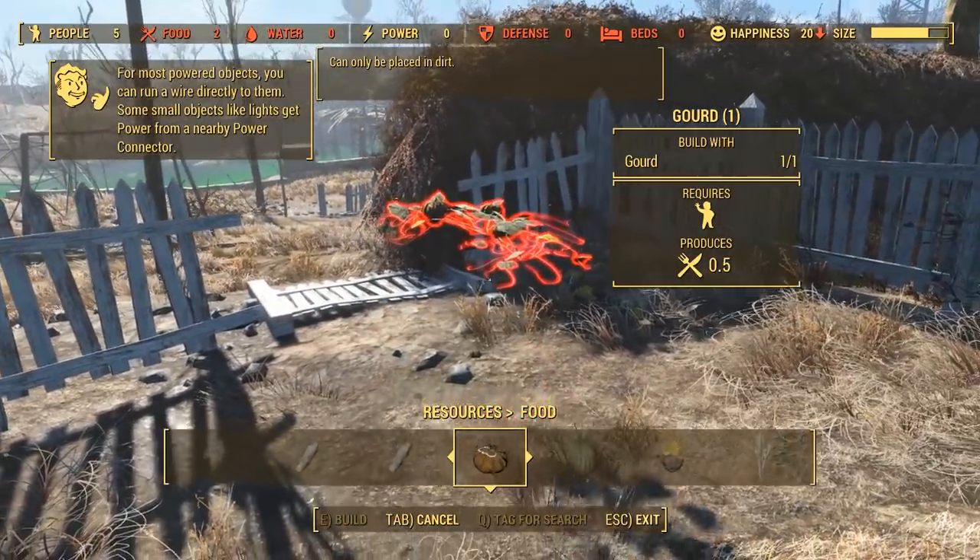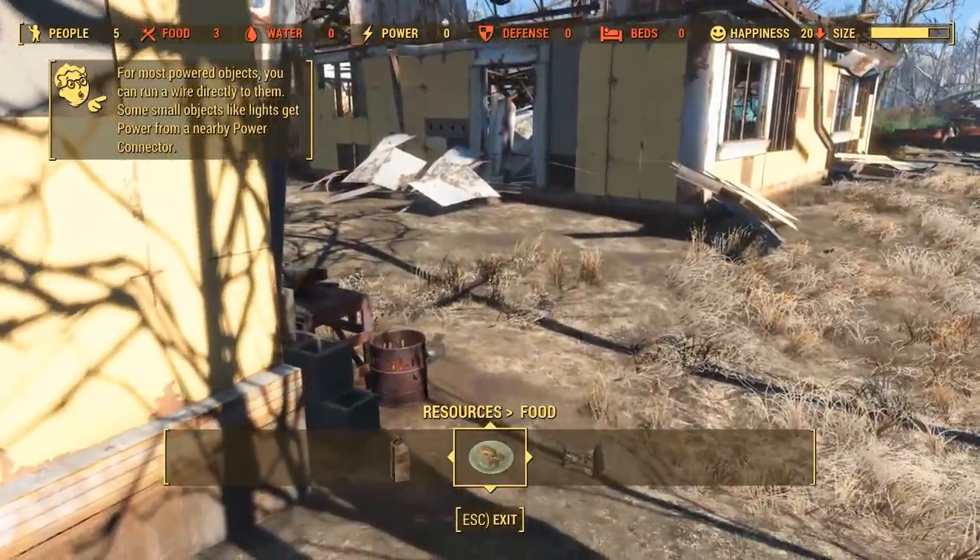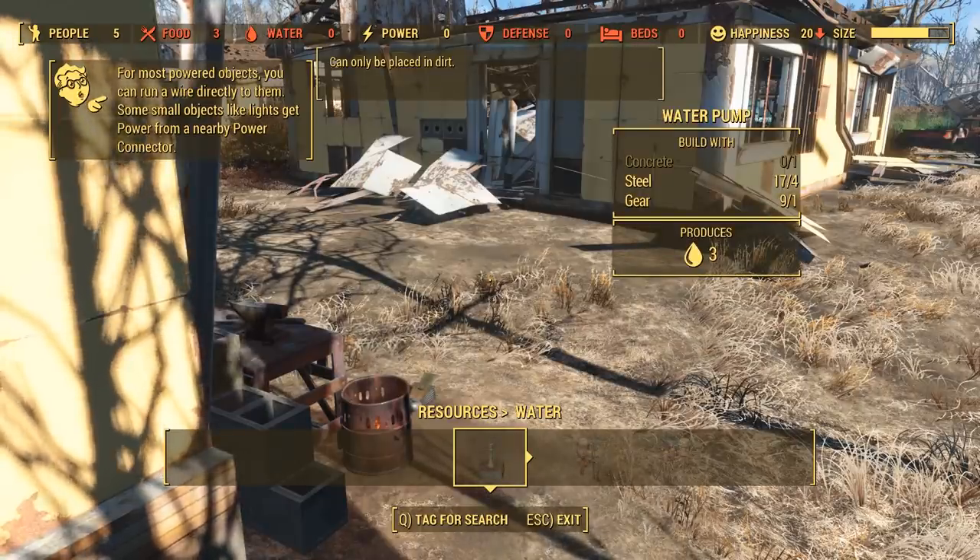You need to get up to five food. It says at the top left that we've got two at the moment, and it gives you about 0.5 per plant, so that gives you an idea of how many you need.